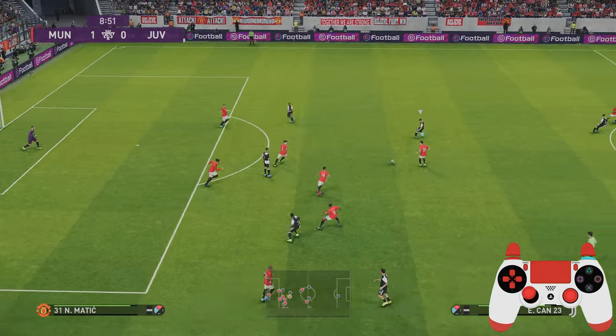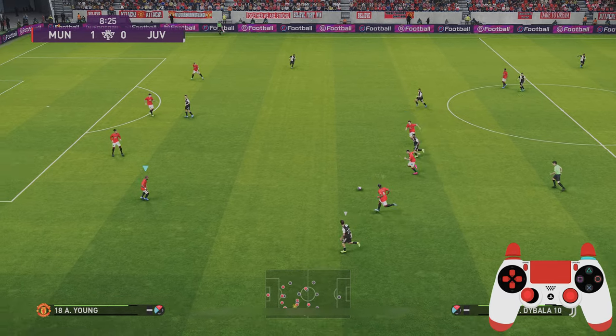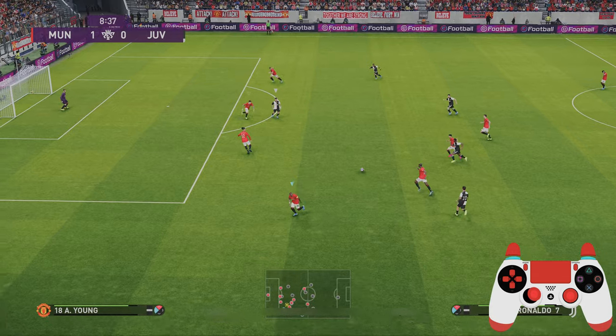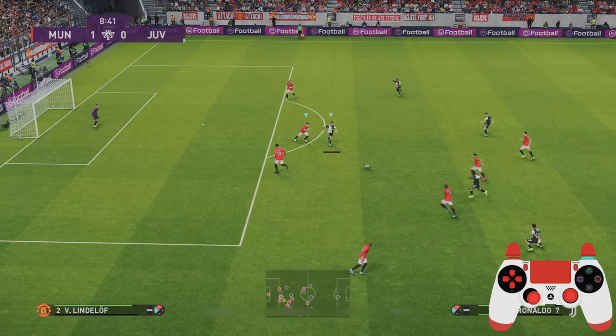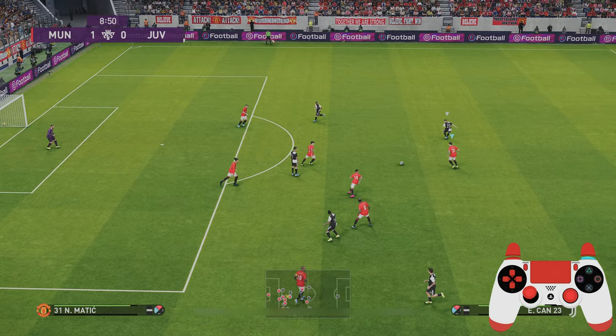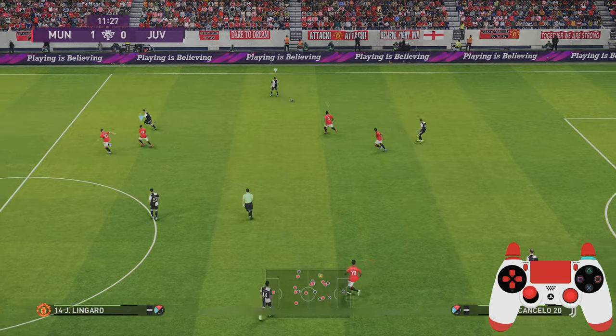Online defending is all about reading your opponent. Here you can see a ball played into Ronaldo — Ronaldo's stronger foot is his right foot and he's also got players coming in from that side. That's why I gamble and take the chance, knowing that Smalling is covering in behind, and I'm able to win the ball back.